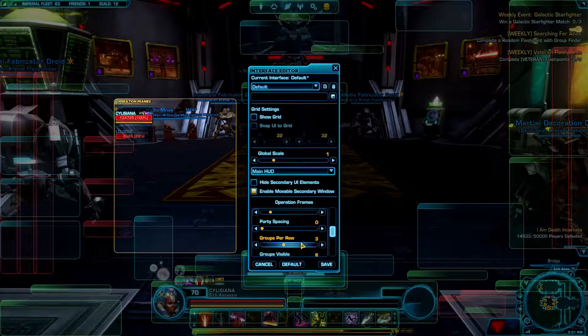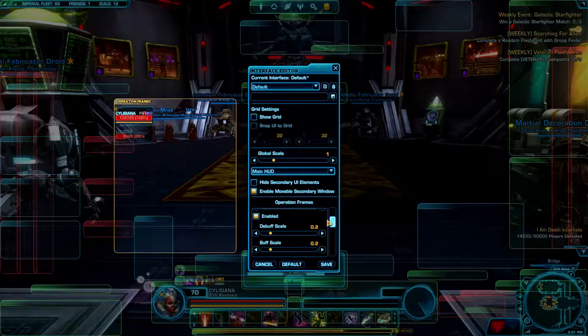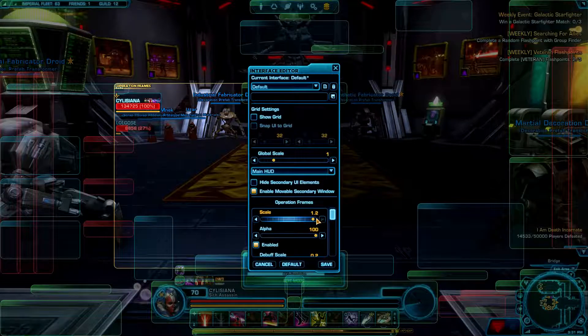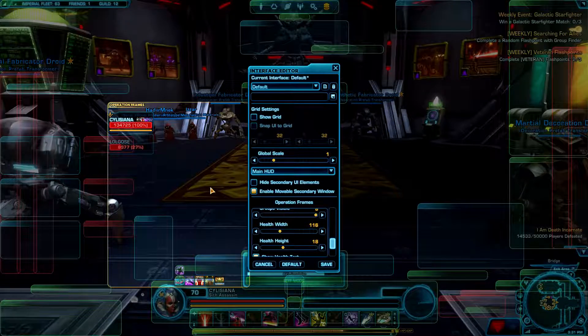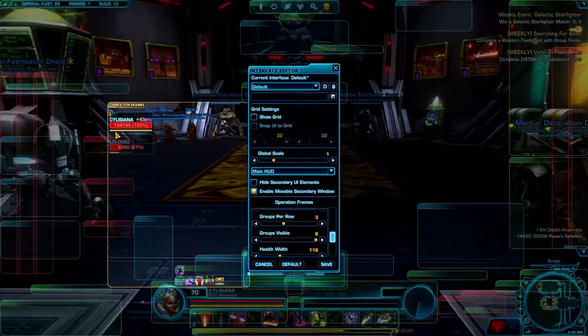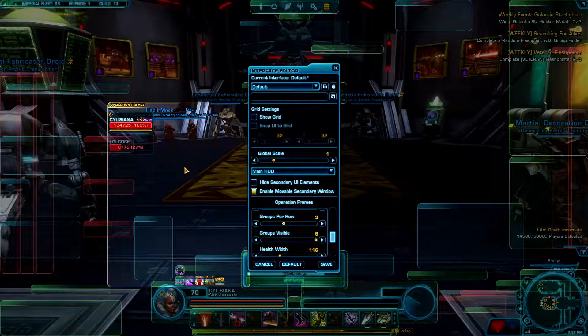Then what you want to increase is the scale, because it's pretty compact. Especially as a healer, you want that little bit more. Yeah, that's the stuff. Not 20 — maybe it's too wide. Let's make it 16, okay. So you'll pretty much now have a clear view of how many hit points people have in your group, and what percentage in that case.